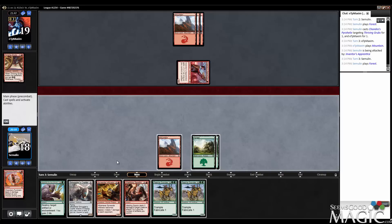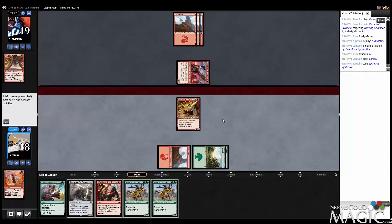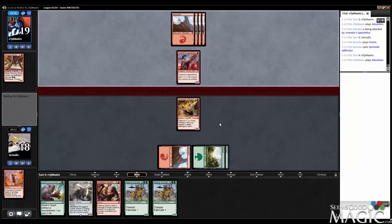Why is Infiltrator a bit risky here, Travis? I suppose it's not terribly risky, but if they Pyrohelix it and we whiff on lands, we're pretty sad. That said, we're relatively likely to draw lands, and they're Pyrohelixing the beat for 1 point of damage. I feel like they probably scooped to a Pima Outrider.